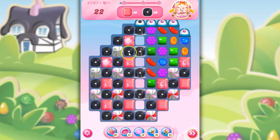I've got about 25 licorice already on the board. So I only need 5 more to be produced if I can clear everything out.